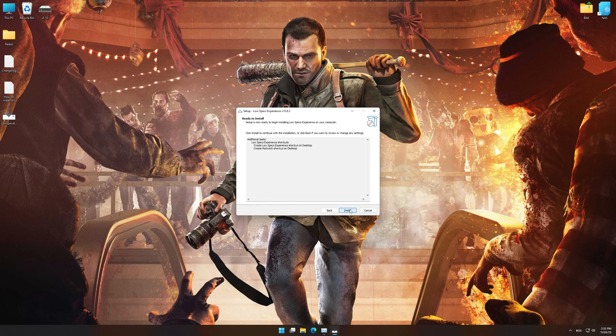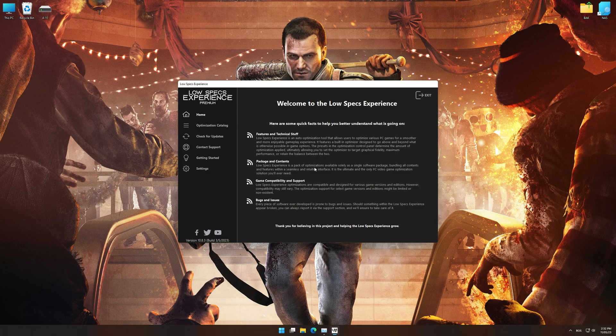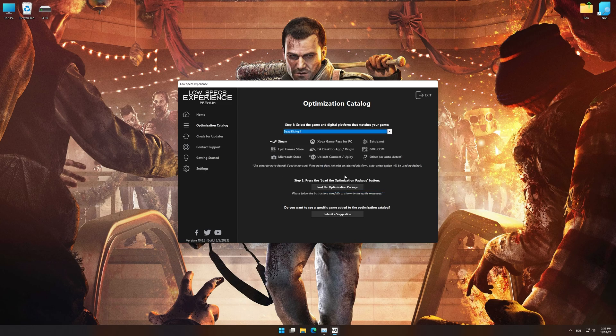First of all, start the installation process for the Low Specs Experience. Once it's done, start it from the newly created Desktop shortcut and select the optimization catalog. From the top of the menu, select the applicable digital platform and then select Dead Rising 4 from the drop-down menu.